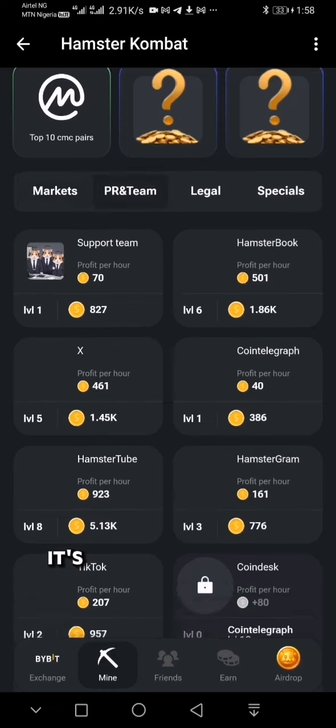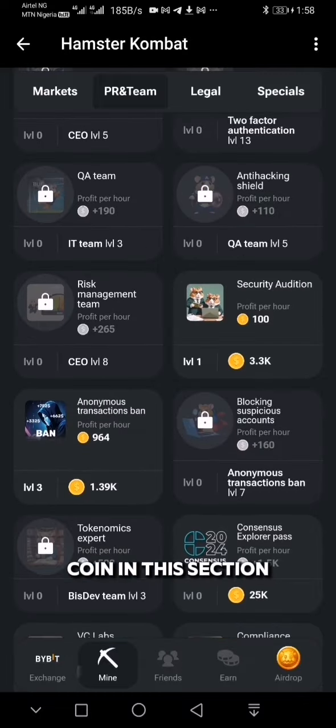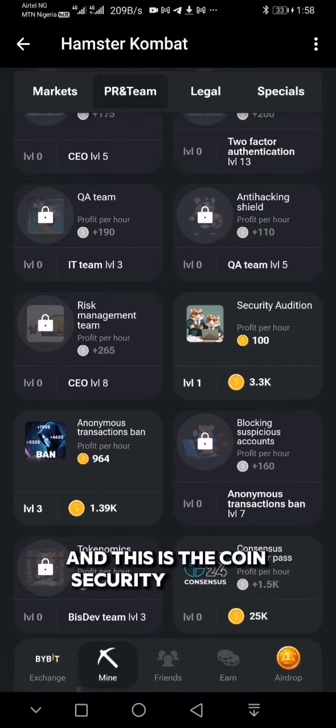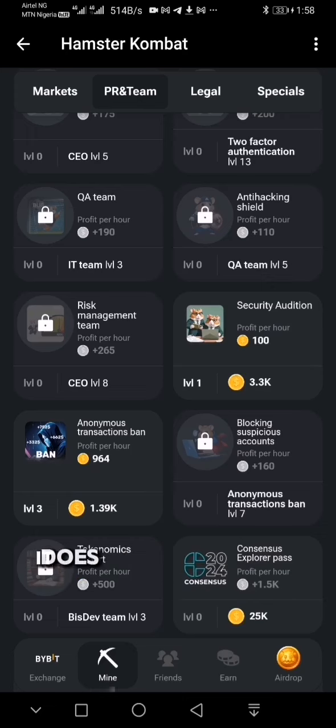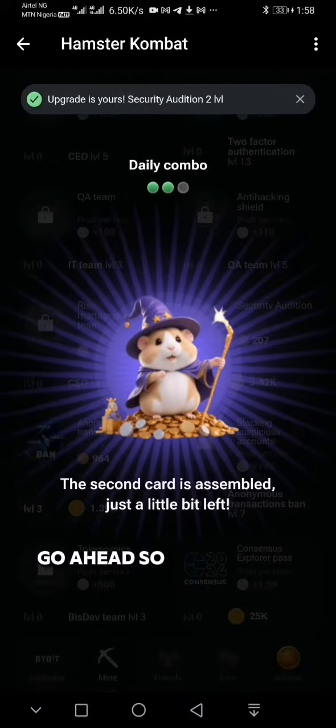The second coin also has no requirements. It's under PR and Team and it's the 22nd coin in this section. This is the coin called Security Audition. It has no requirement and does not require that you invite any friend. Just click on it and click 'Go Ahead.' That's the second coin.